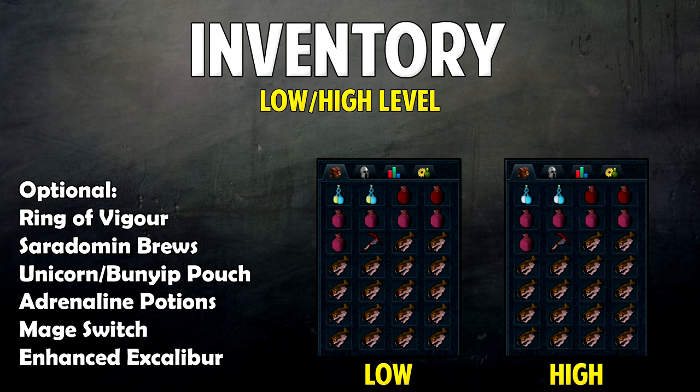You can also bring an extra Beast of Burden pouch — I recommend either a War Tortoise or Pak Yak filled up with whatever food you're using. You can also bring Adrenaline Potions, a mage switch if you wish since a lot of monsters in the Fight Kiln are weak to Water Spells, and an Enhanced Excalibur as well. Any useful Ferocious Ring charges you think will help are also fine to bring.